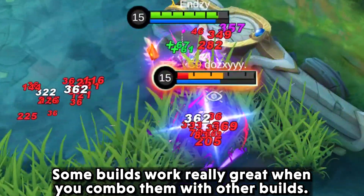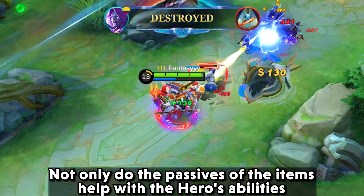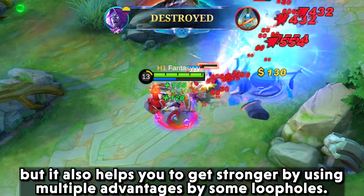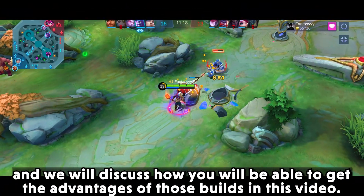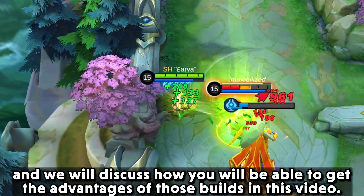Some builds work really great when you combo them with other builds. Not only do the passives of the item help with the hero's ability, but it also helps you to get stronger by using multiple advantages through some loopholes.